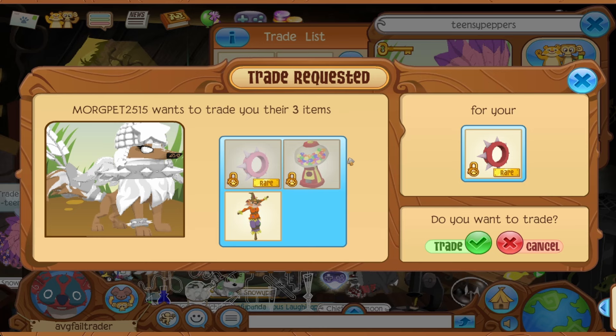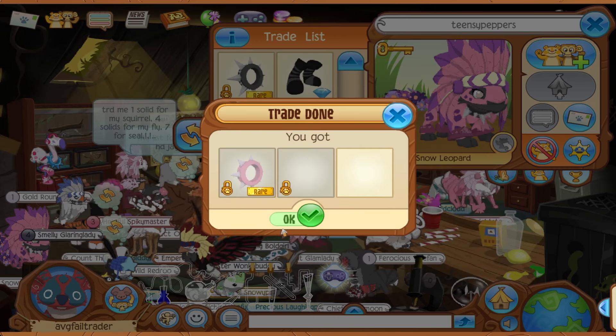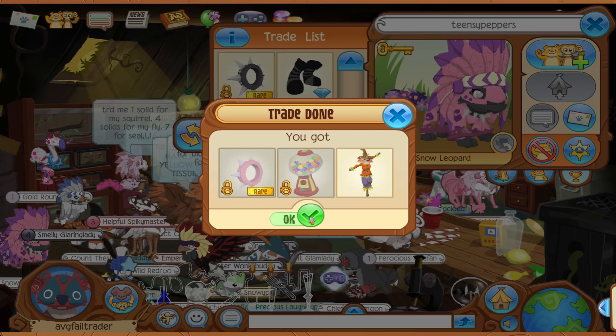This one is also interesting: a pink short, a member den beta, and a non-member den beta for a red short. I like it enough to take it. Even though it's not the best, it's pretty good to be honest, so I'm happy with that one too.